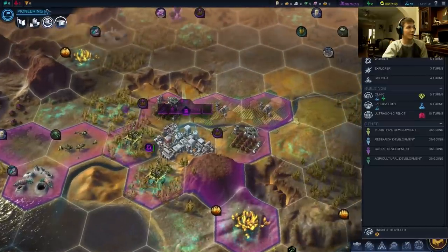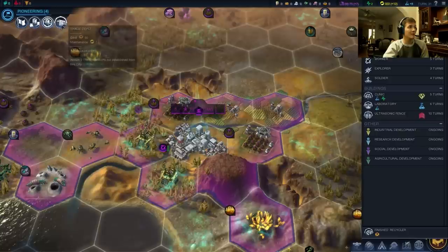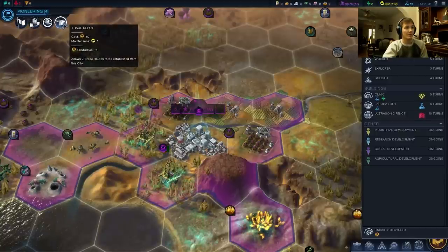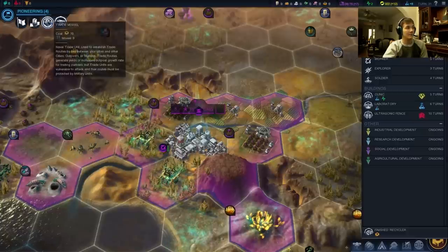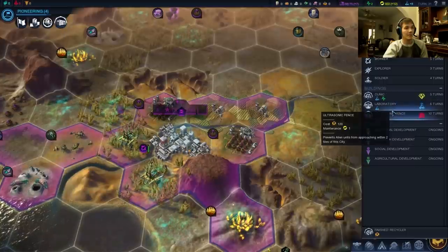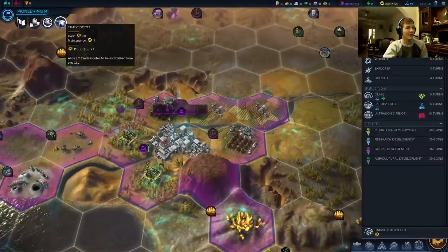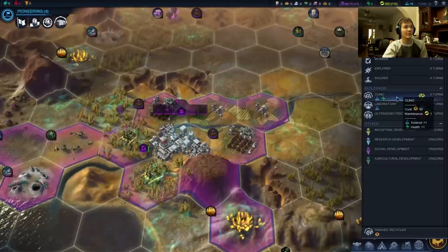We finished the recycler. We still have four turns until we finish pioneering, which is going to unlock the trade depot and the colonist. The trade depot quests up to two production, so it's an incredibly good building to get down. We have the opportunity to build one of these before we get to pioneering, so we can go with either the lab or the clinic right now.